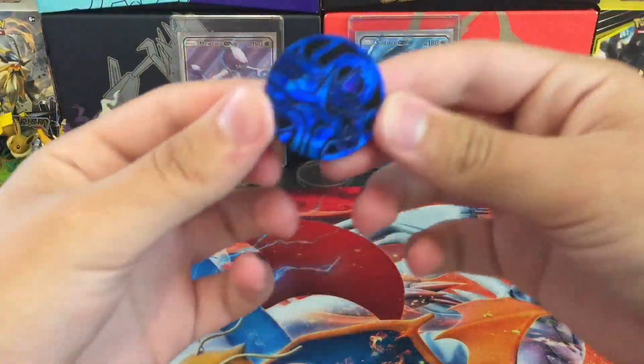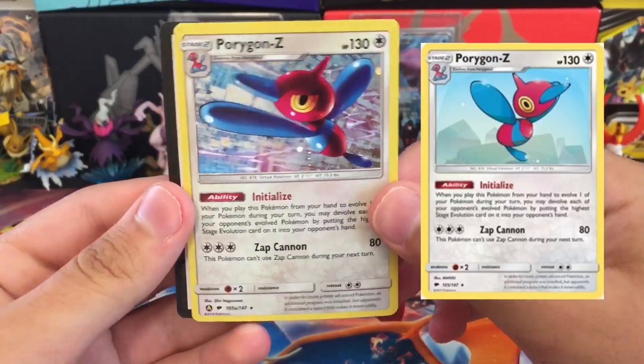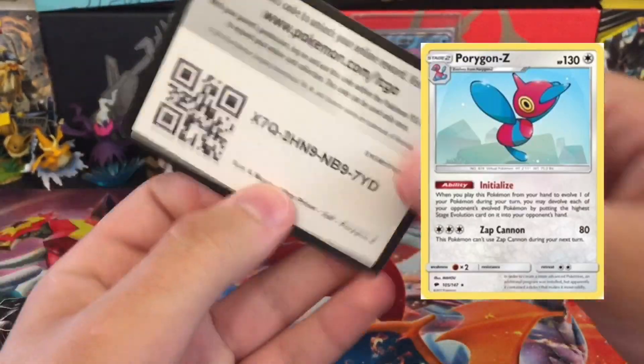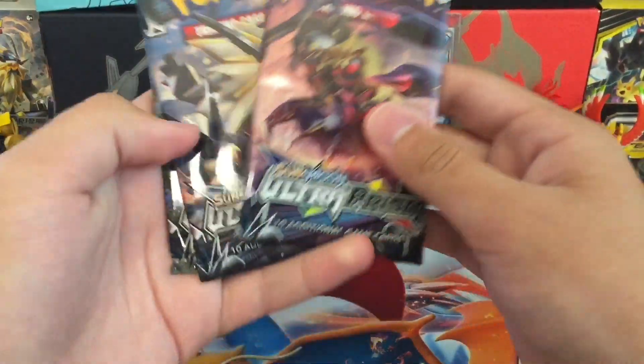This comes with one Dialga Coin, the Porye Gang Zee Holographic Card, which is an alternate art from Burning Shadows. Use the code for that. And the 3 Ultra Prism Packs.